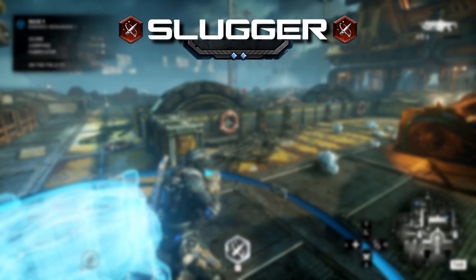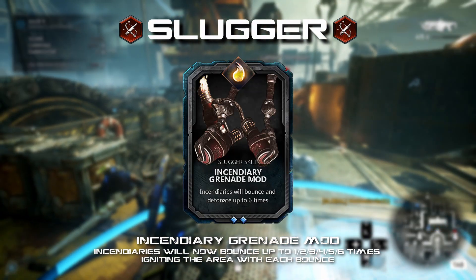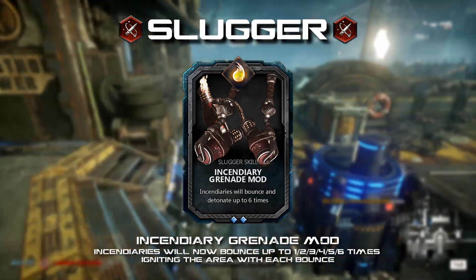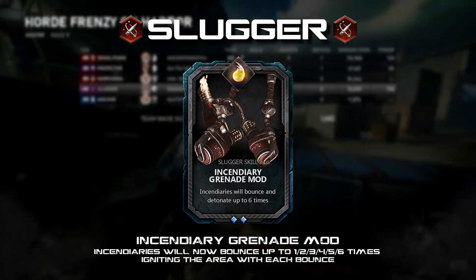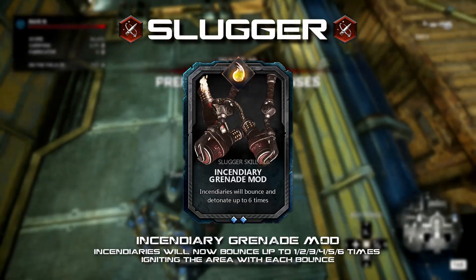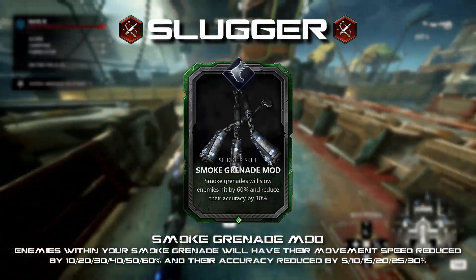Incendiary Grenade Mod: incendiaries will bounce up to one to six times, igniting the area around them. Another grenade modification that could improve the usefulness and potential damage output of incendiary grenades — like the shock grenade card, I want these to feel unique and fun without always needing to kill a boss in one hit. Incendiaries are a little weak in general, but being able to light up more of the map could be a good change, especially paired with the current Grenade Proficiency skill card increasing the size of the explosion left behind.